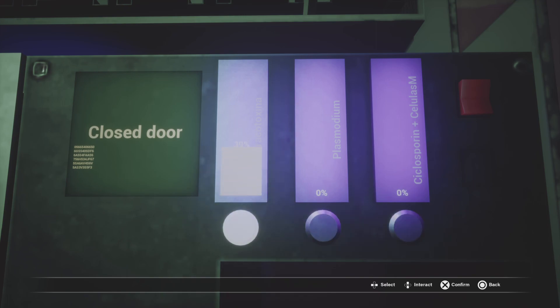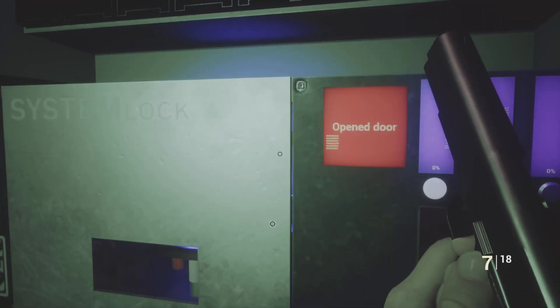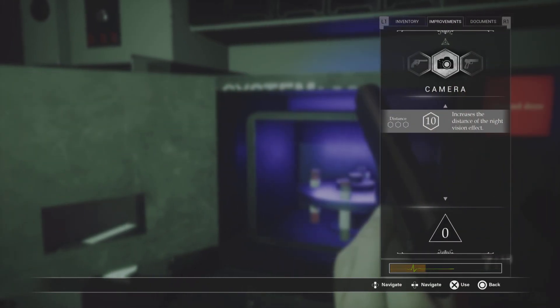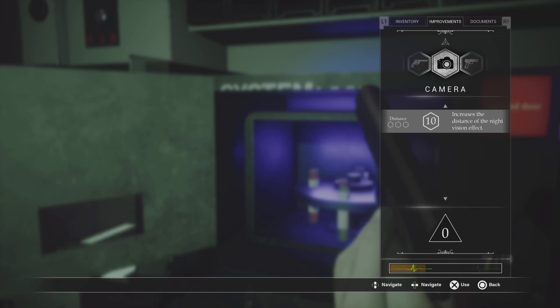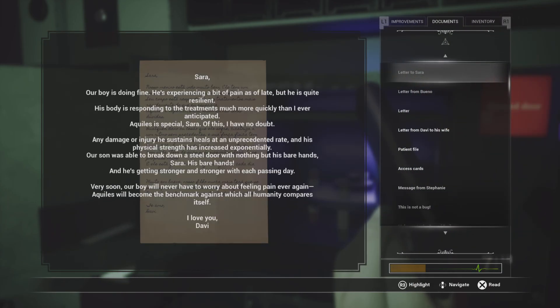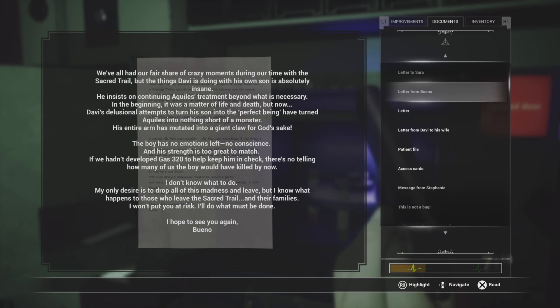You might have to read some documents. Hello, create the gas — say what the gas says. I have zero? Well, to be fair, we've been here the whole time. That's not it, that's not it. Why no? Well, it talks about it. 320. We only have no content and strength of the stupid. If I develop gas 320 to help keep him in check, there's no telling how many of us will have to kill. I don't know what to do. My only desire...